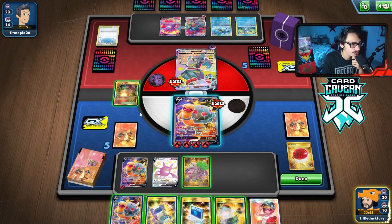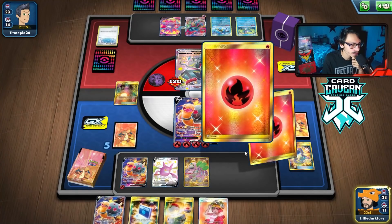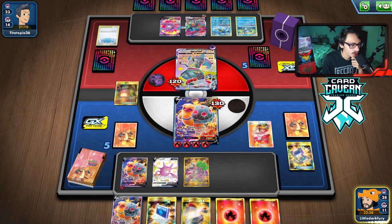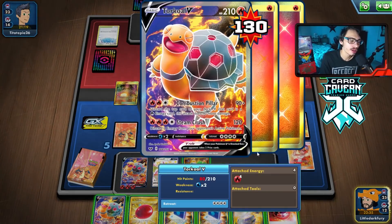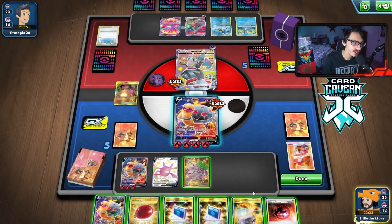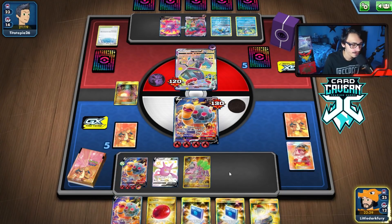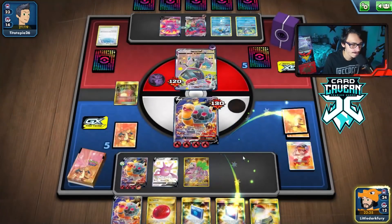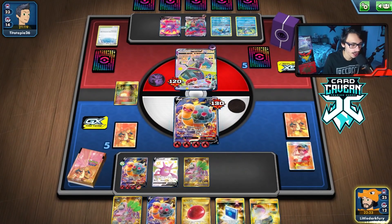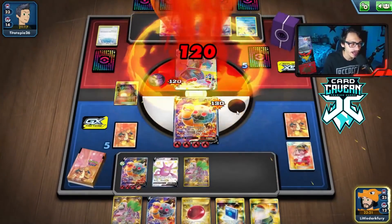We get rid of the Poke Gear, then Welder to the other Torkoal — just going to Steam Crush and try to remove all their energy. If they run out of energy eventually we win. We could put the Heat Energy on but probably not good. Primate Wisdom for the Calapoker on top, then Steam Crush again — just keep making them find energy.